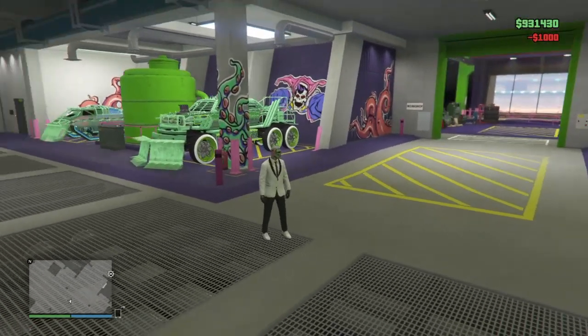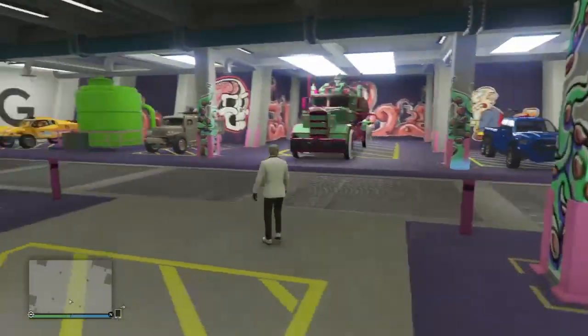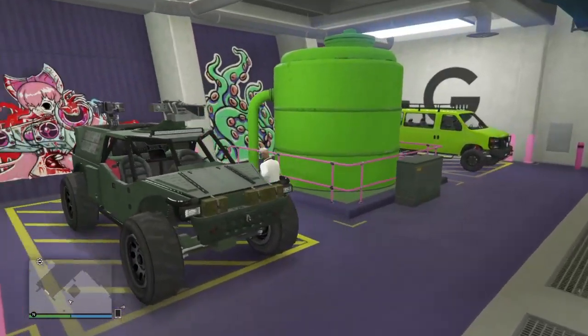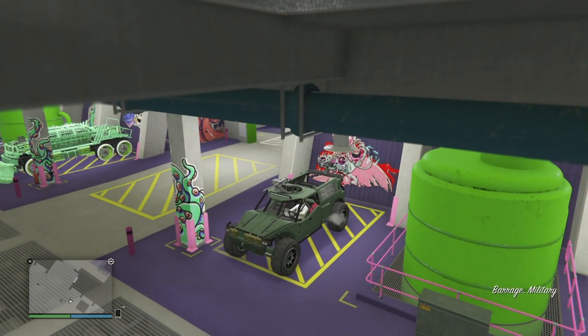From here, you want to get into the car - we'll do the Barrage first. Get in the car that you want to put the Benny's wheels on and just hit right on the D-pad.